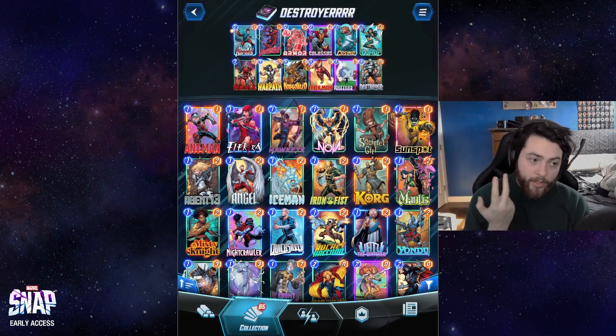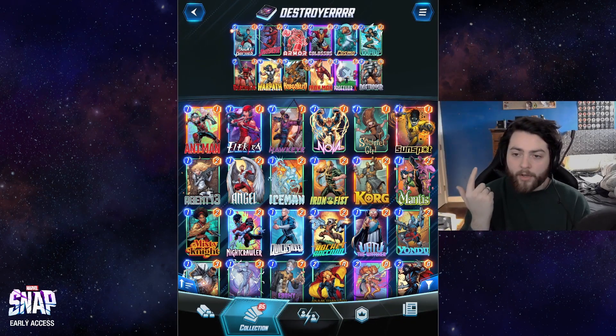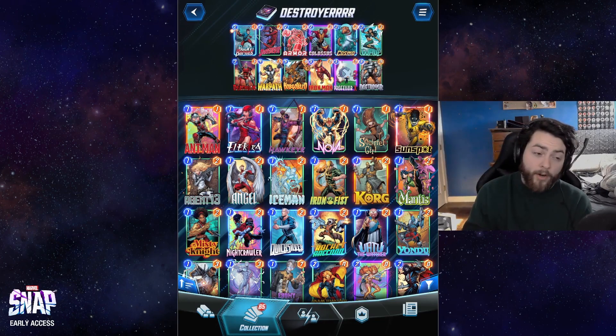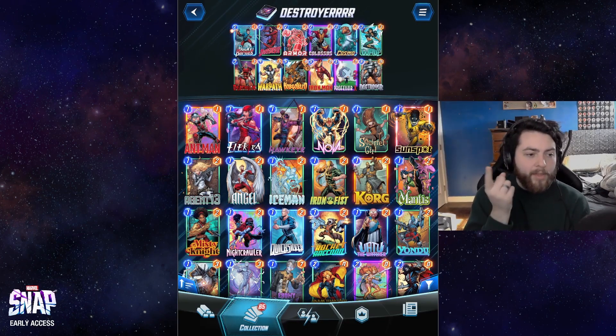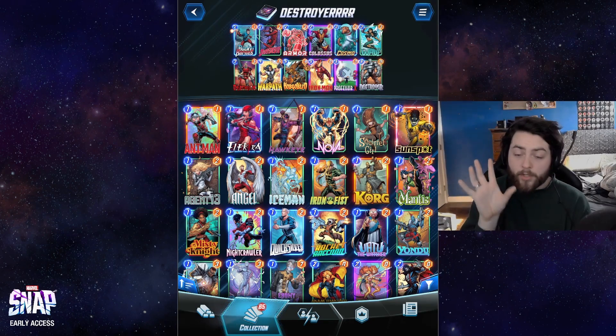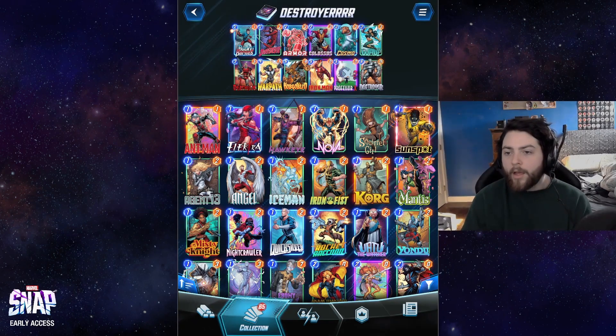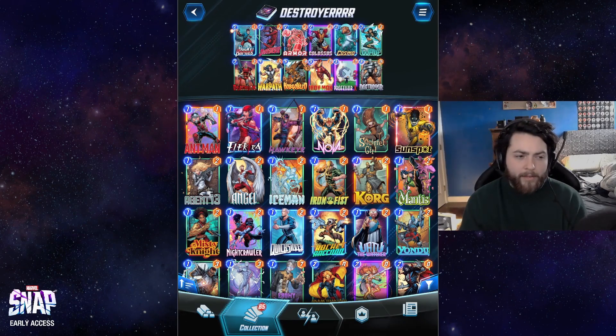Hobgoblin is really good because it's a 5-mana card, so when we have our Daredevil turn it's very useful. It also plays around Warpath and plays around Destroyer by filling up one of their slots, giving them minus power, and not consuming a spot on our side of the board — so we can spend our 5-mana on a powerful effect that doesn't get blown up by Destroyer.